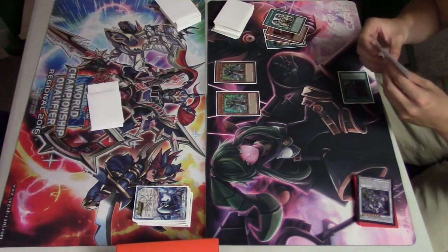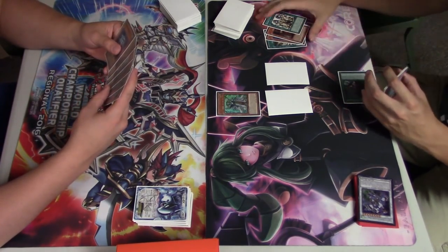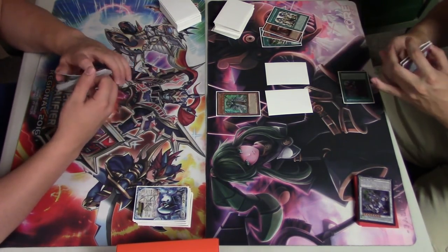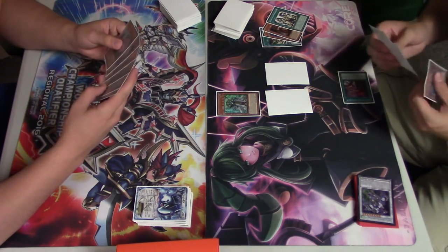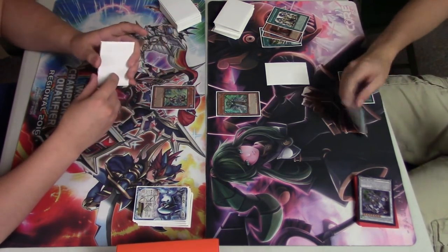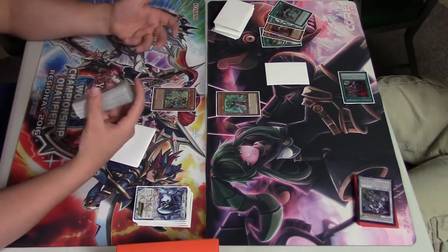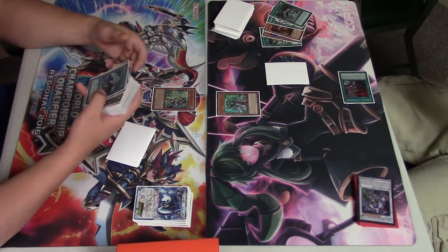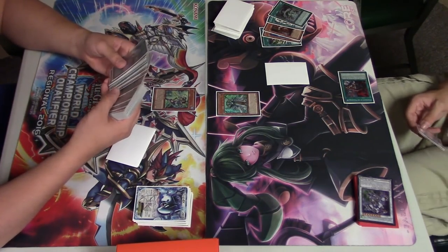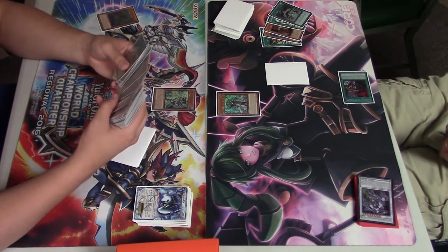Pantheism reveals three Storm Forth and he summons out another Aether, basically searching himself an Aether. A pretty solid first turn. It could have been better if he'd gone first turn Zolkin and Crystal Wing — although that board can be outed easily with Gamma Seal and Rigeki — or if he would have had an Erebus making me lose some card advantage.